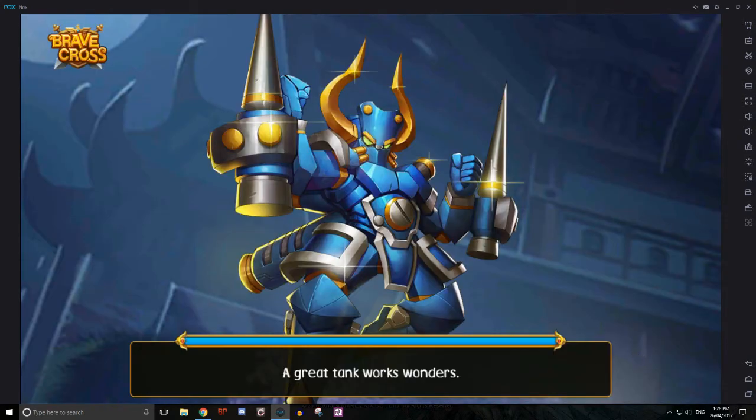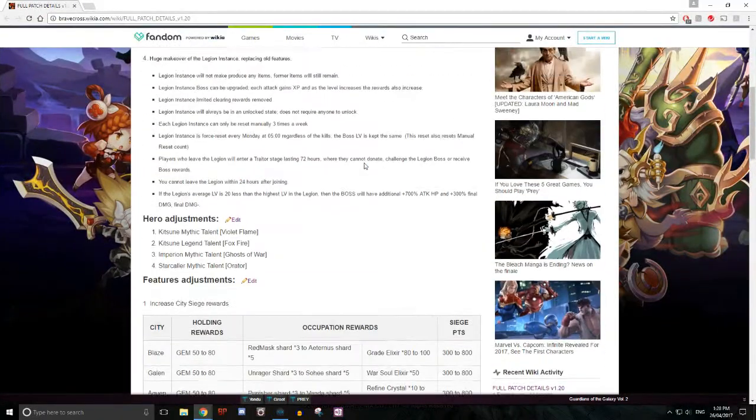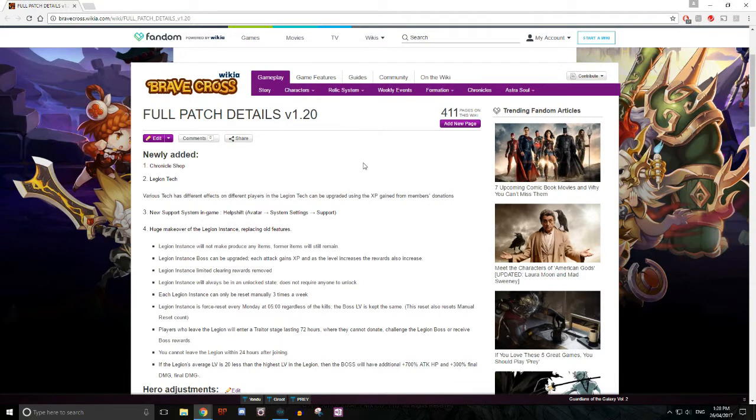Anyway, let's get on with it. I'm going to move this so you guys can see the patch notes — full patch details for version 1.2. Newly added: the first one is the Chronicle Shop, which we talked about, and then the Legion Tech, which we also talked about.